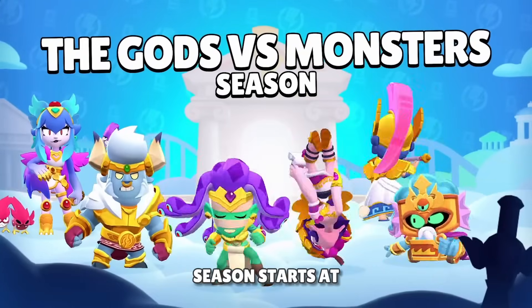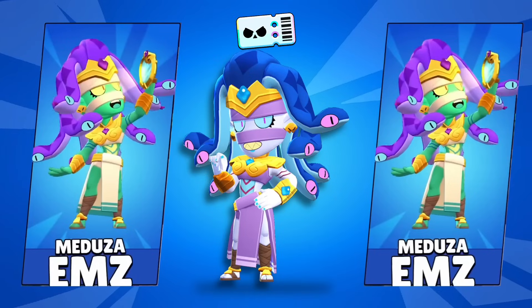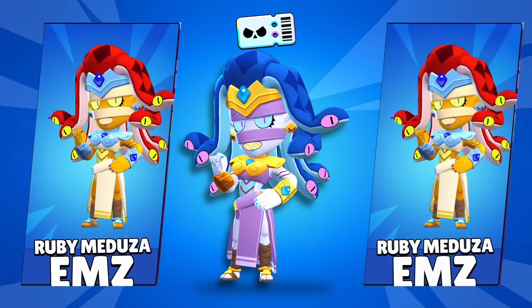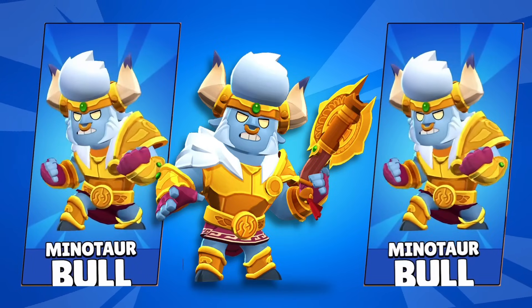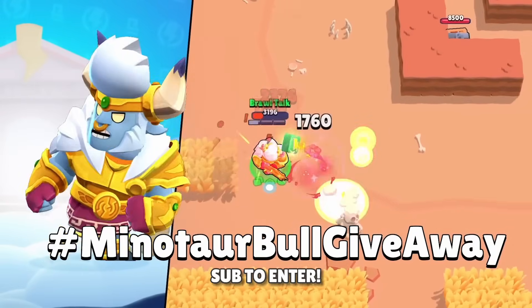The new brawl pass season starts on the 4th of July. It is the Gods versus Monsters season. We are getting a bunch of new amazing skins: Harpy Melody, who is the ranked skin, and Minotaur Bull, who I am giving away in this video — so leave a comment and a sub to enter.